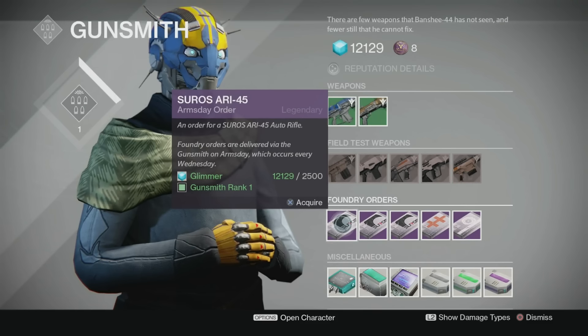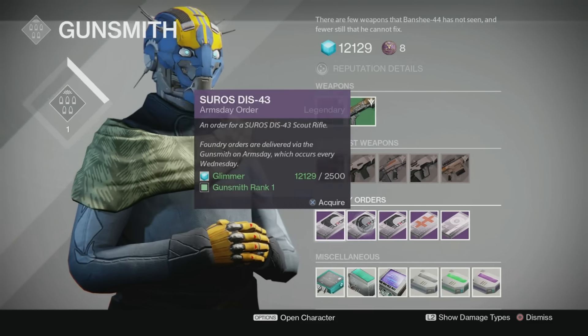Let me get back in here — you can see that I am rank one and a quarter. Over here are the new foundry orders for this week. I can place an order for a Suros ARI-45 auto rifle, a Suros DIS scout rifle, another scout rifle, a pulse rifle, and a sniper rifle. There are plenty of good primaries in the game, but I'm going to go ahead and pick up this sniper rifle — that will be my order for next week. I have to wait until next Wednesday to pick it up.